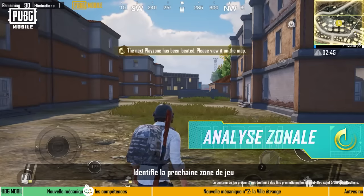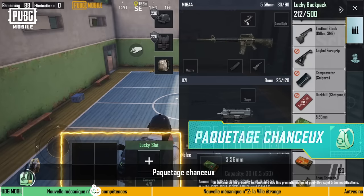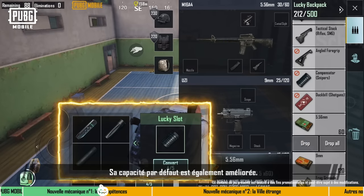Play Zone Analysis: Analyzes the next play zone and displays its location on the mini-map. Lucky Backpack: Gives the backpack the new ability to convert items into another item of the same type, and also increases the default load of the backpack.